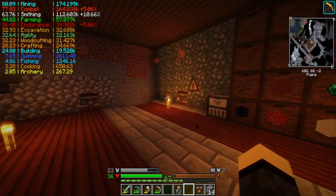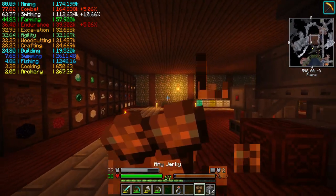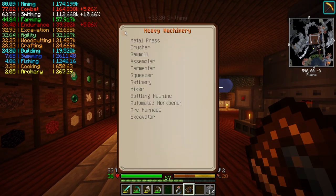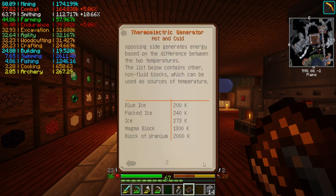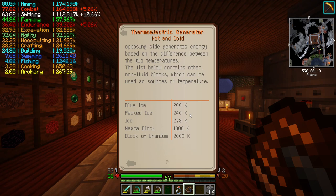One thing I need to work on is getting power. I've been using blue ice down here. Actually, let's look in the book. Here we go, thermoelectric. Blue ice is 200k. Packed ice is 240k. Ice is 273k. My block is 1,300k. Block uranium is 2,000k. So you can get by with water and lava when you get down to it, which is probably the easiest option. I have access to blocks of uranium — I'm definitely using those.